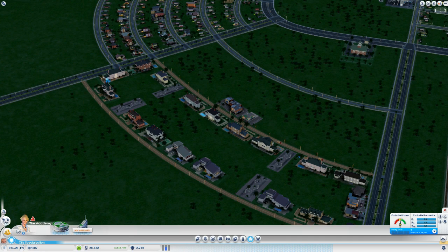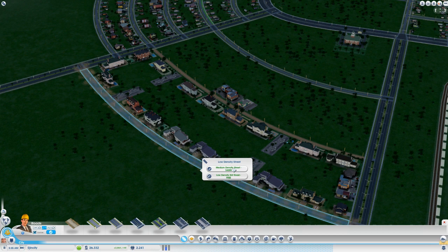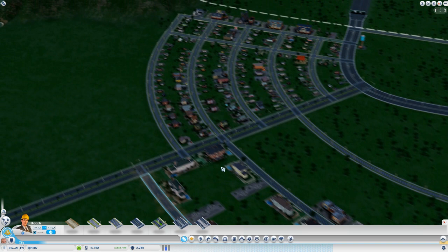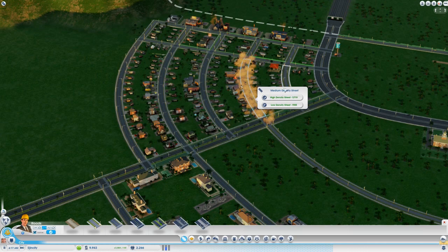I'm going to upgrade these avenues so that these people can have a bit more fun here. You need to upgrade a road to make sure the houses on it can upgrade themselves. I'll upgrade this to a low-density street, and what that means is the houses here can eventually upgrade into higher density housing. I'll upgrade over here as well so that our low-wealth zones can upgrade their density too. This is costing a lot in simoleons but I'm making 2,000 per hour, so that's pretty cool.